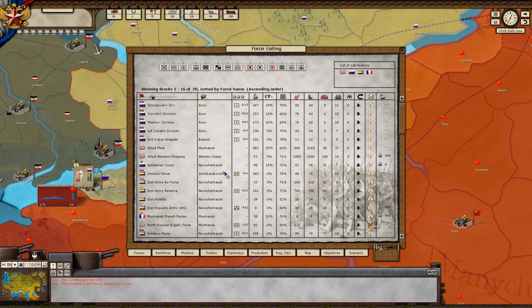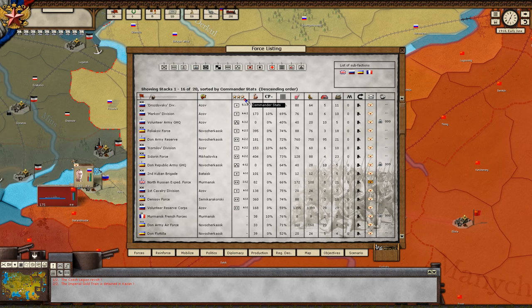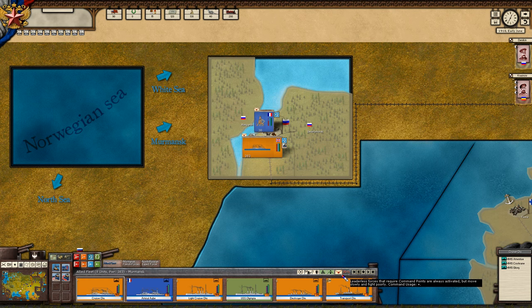Over here we have F1 — this is our force listing. We can take a look at what is the most powerful, the highest seniority in commands. You can also sort by their abilities, which is quite nice. Command point penalties — the guys with the most command point penalties — we'll go over here to the allied fleet. Your leaders can only command so many ships.